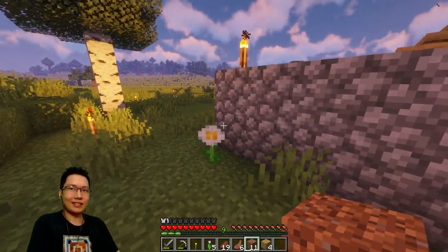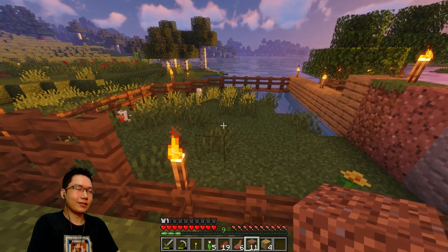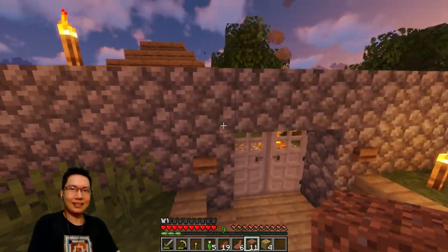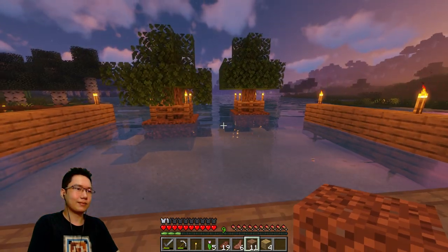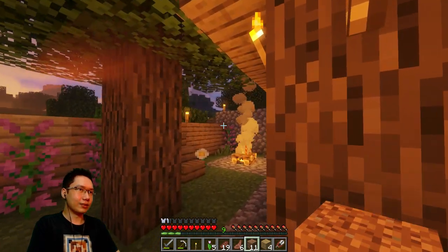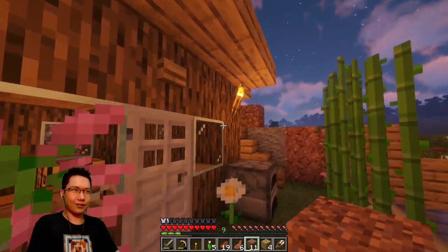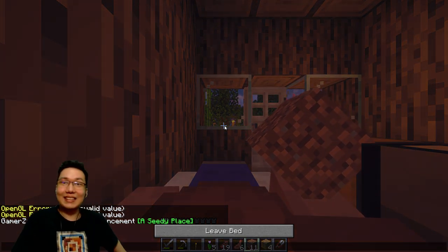We got chickens — we have two. As long as they don't escape in the night, we can breed chickens. I think they eat wheat... I think. Also I got shears — I wanted to use shears on leaves. I'll just do it tomorrow. Chickens eat seeds, okay.